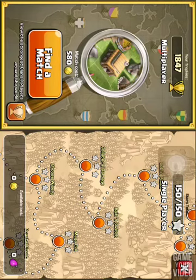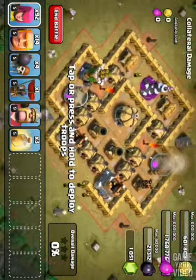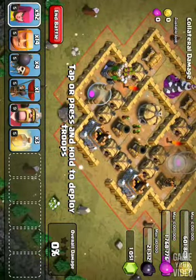In this video we will be doing level 40 Collateral Damage. When you get done with this level you will have a hundred and fifty thousand gold and a hundred and fifty thousand elixir. We're so close we can taste it to the end. Let's go into the attack.